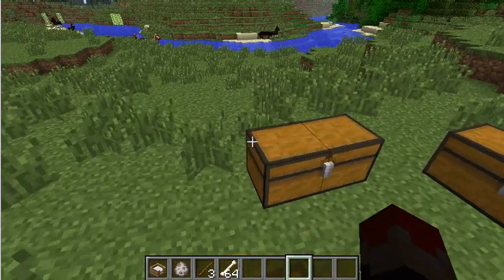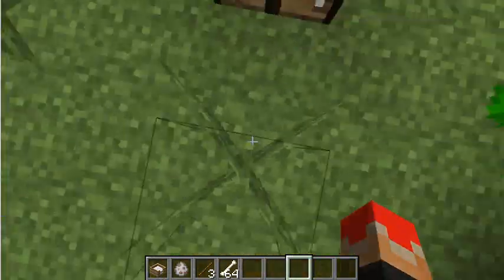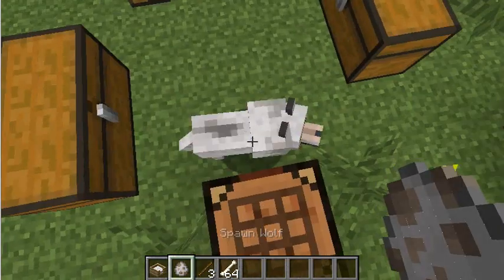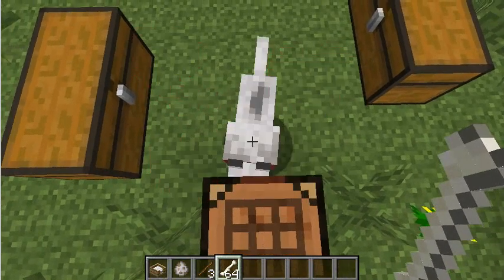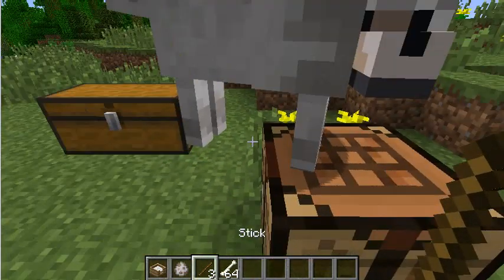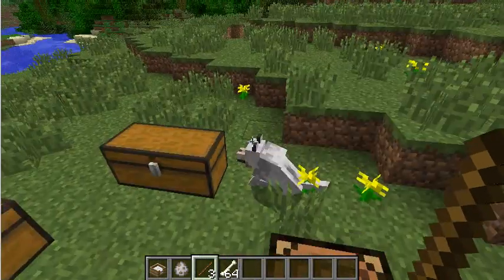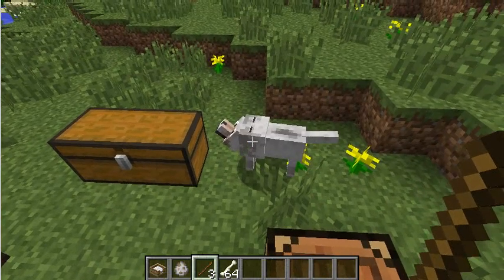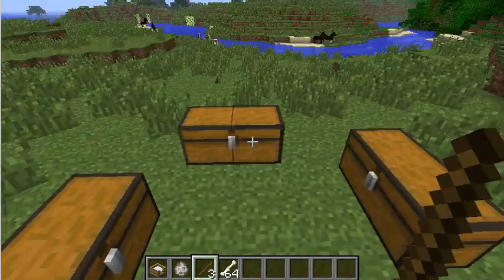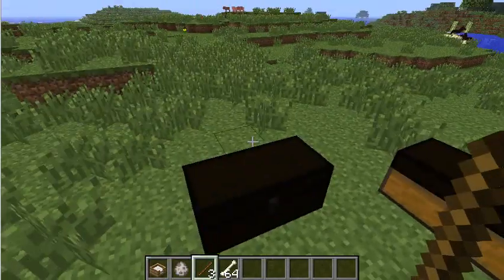First thing before you can do anything, you're actually going to need a dog. You can spawn a dog with the doggy charm that you receive at the beginning, but I'm just going to do it with a spawn wolf. Tame it — and it's tamed. Then you're going to need a stick. You also specifically need a training treat to use on the dog.